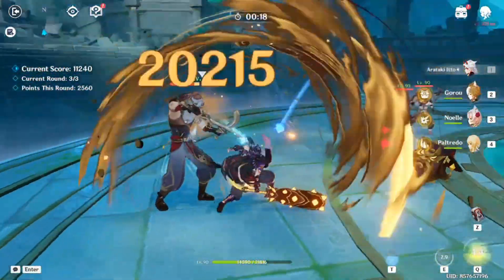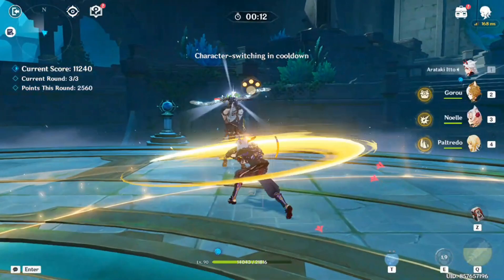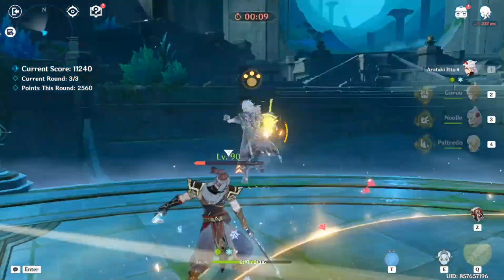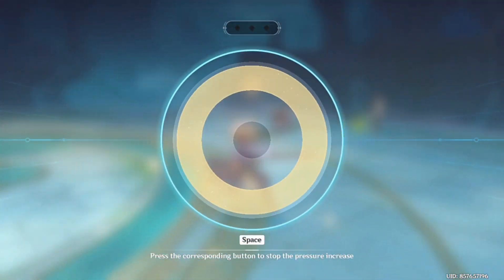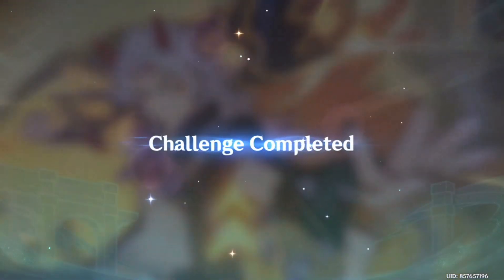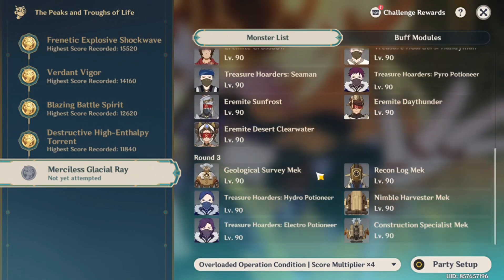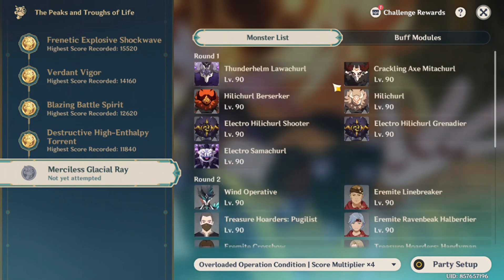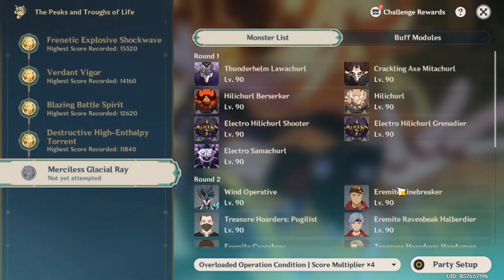The Ito team is not going to do very well here, especially because this place relies heavily on hydro and healing. I'll use Mona. Come on — I got frozen, so I'm just going to use my ring and kill all of them. That was a good decision. We finished with another character's burst — 11,000, quite good. We're not aiming for 20,000, so that's fine. As long as we get gold, I'll say it's good.